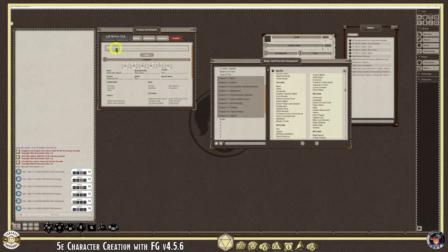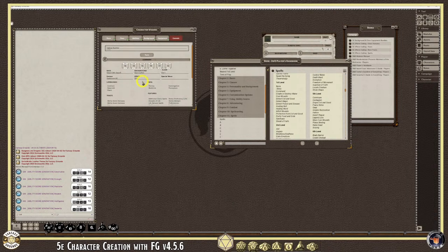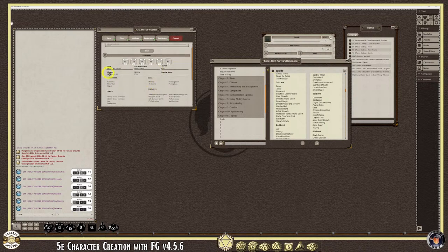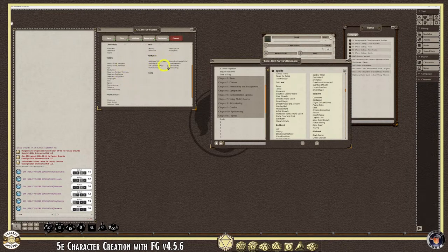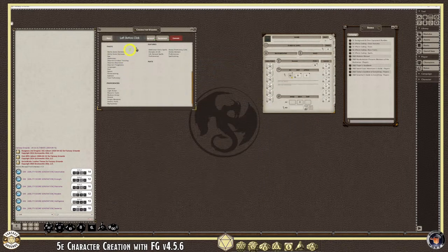Once you have everything done, click the Commit button. Put your character name — I'm going with Dorig Rockfist, my go-to name — and look everything over before you hit commit, because once you do it's a done deal. It's hard to go back and fix it; you'd either have to start over or manually edit from the character sheet. Make sure you've got all your spells and everything you want for this build, then commit and it adds everything to the character sheet.